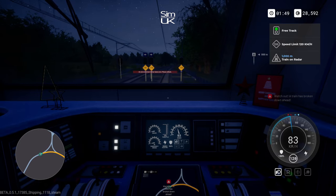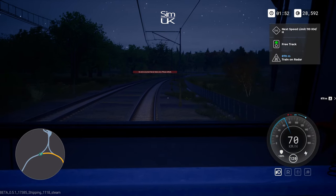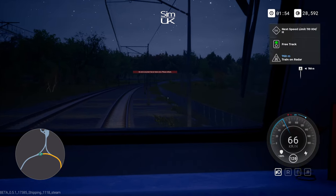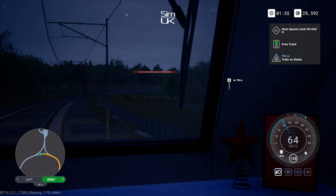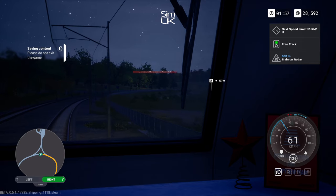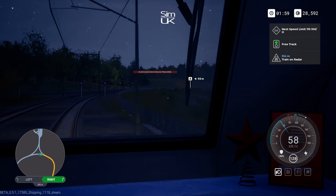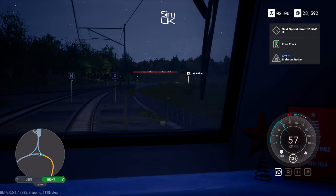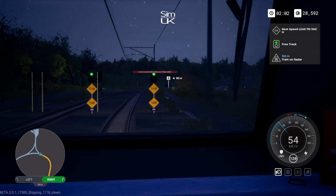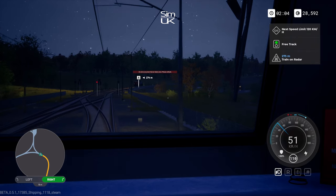Our train has broken down on the other track. Come on — give me signals, give me some indication of which way I should be turning. Is he on the right-hand track or left-hand track? Give me some idea of what I need to do. Difficult to tell, but I think he's on the other track — so I think we're good.